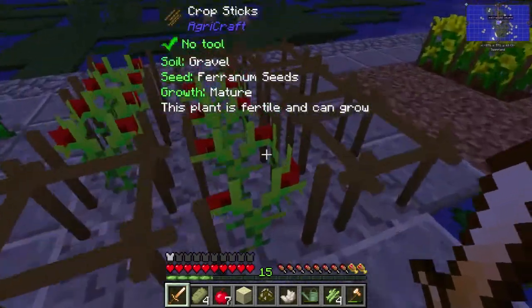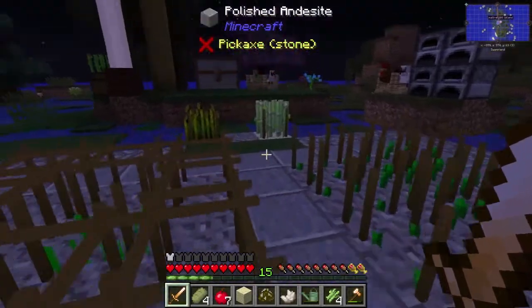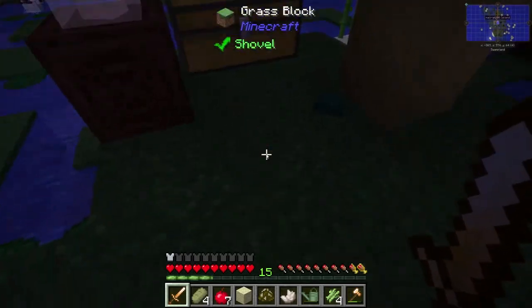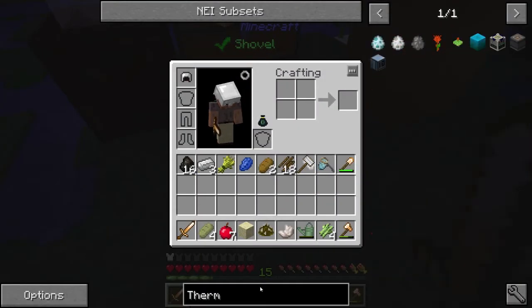This lapis plant does not want to spread the iron. You are spreading so much, you good, good iron plant. All right, first things first, I am getting distracted. So we want to go ahead and make a thermionic fabricator.